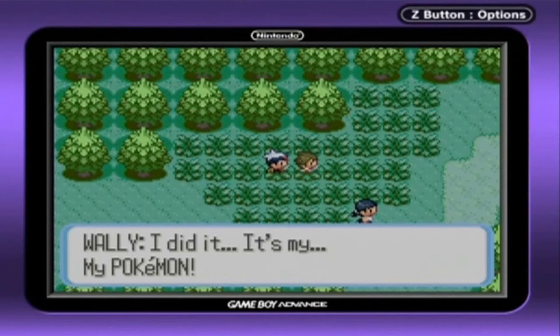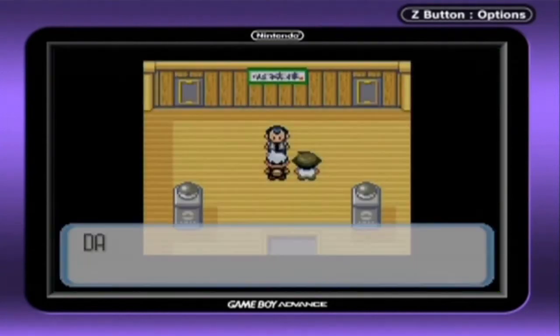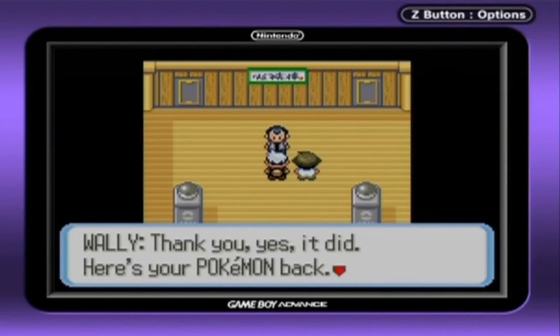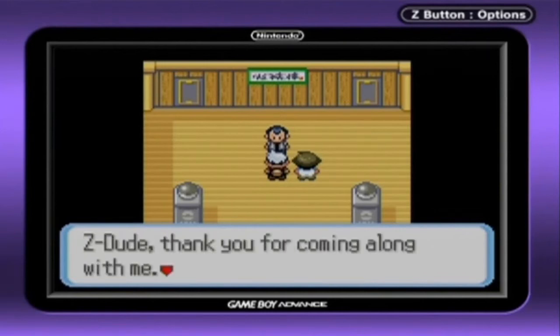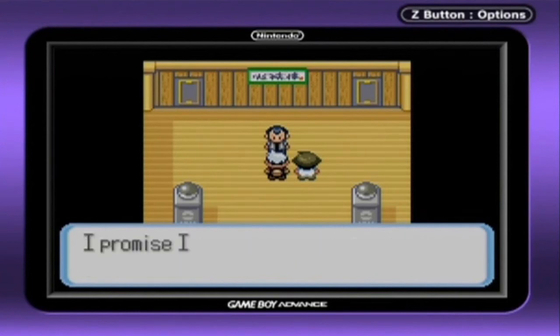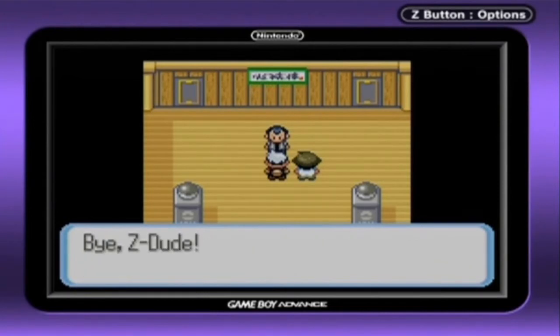I did it! It's my Pokemon! Z-Dude, thank you! Let's go back to the gym! Did it work out? Yes it did. Here's your Pokemon back. Z-Dude, thank you for coming along with me — you two are why I was able to catch my Pokemon. I promise I'll take really good care of it. Oh, my mom's waiting for me so I have to go. Bye, Z-Dude.